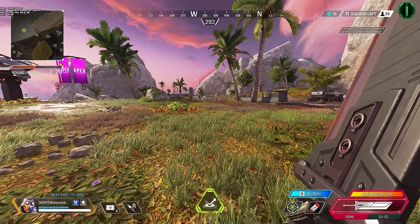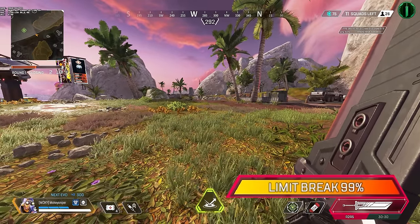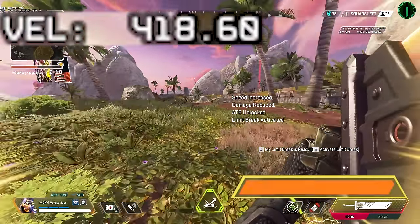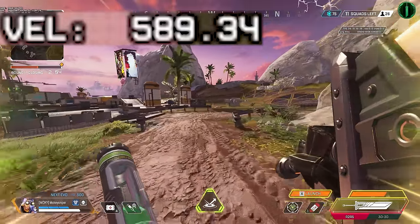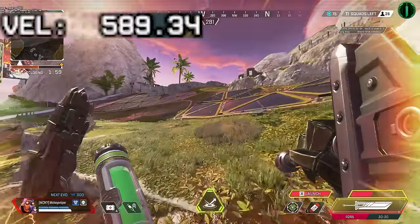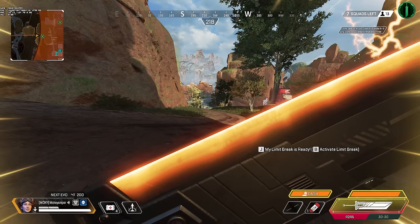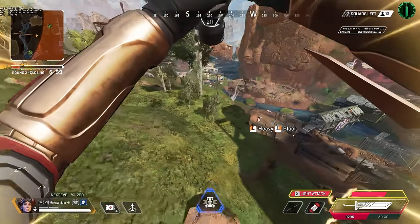While having a sword equipped, your limit break meter slowly charges, and dealing damage with the sword adds additional charge. Once full, you can activate limit break, which gives you a 40% speed boost. You can stack other speed boosts on top — with Octane, that results in 598 velocity, which is twice the regular sprint speed, a 100% speed boost. Limit break also blocks more damage: 95% from the front and 30% from the back. Your dashes and launch no longer have a cooldown, opening up even more movement.